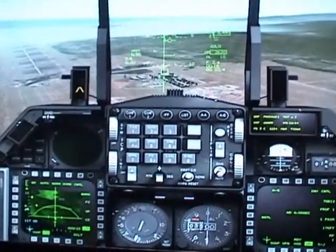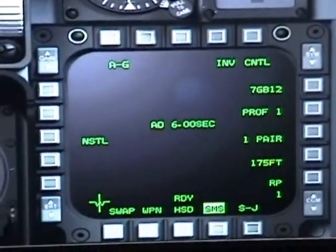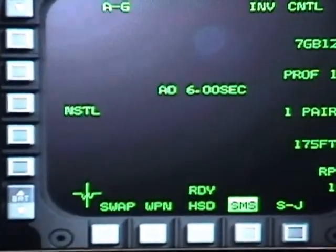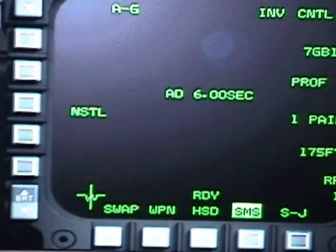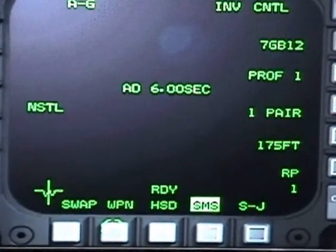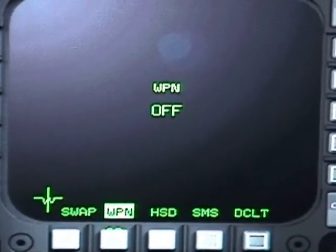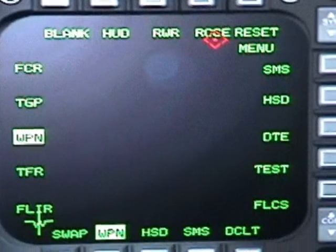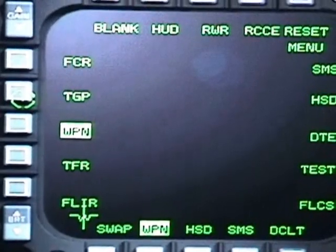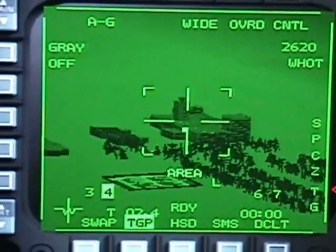Another cool feature about your laser guided bombs is your targeting pod. You get there by switching into targeting pod mode. Go to your weapon OSB button, come back to this menu and hit it again — it will bring you to all these new menu keys. Just go to TGP — targeting ground pod — hit it and it will bring you to this screen.